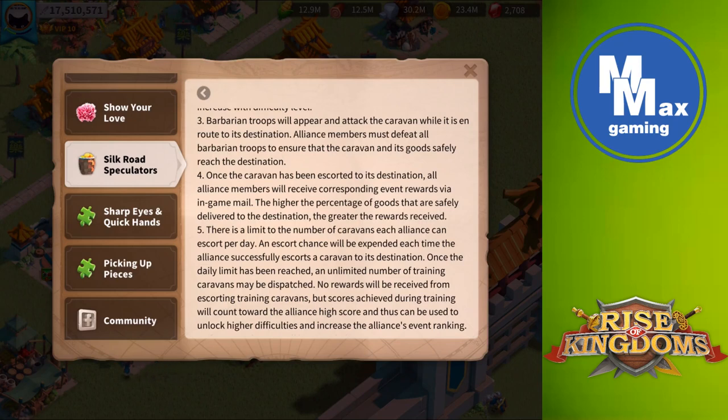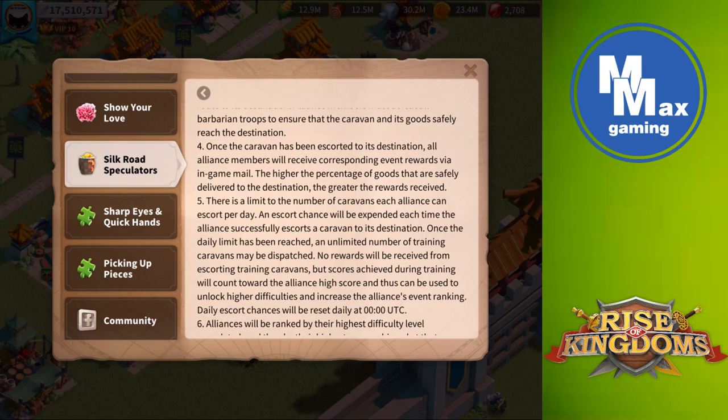Once the daily limit has been reached, an unlimited number of training caravans may be dispatched. No rewards are received from training caravans, but scores achieved during training will count toward the Alliance high score and can be used to unlock higher difficulties and increase Alliance event ranking.